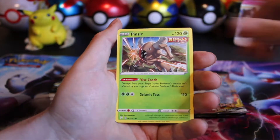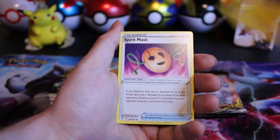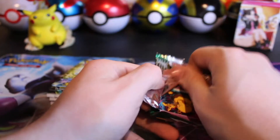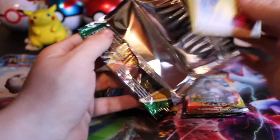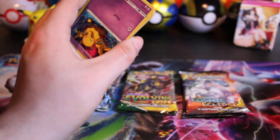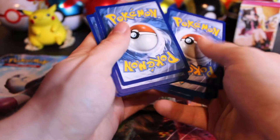Got a Snorunt Badge and Pinsir. Nothing out of this one except a non-hollow rare. Though I am hoping we pull that alt art Charizard still — haven't gotten a single alt art. It's kind of weird because Brilliant Stars is the one set I just have not had luck with at all.